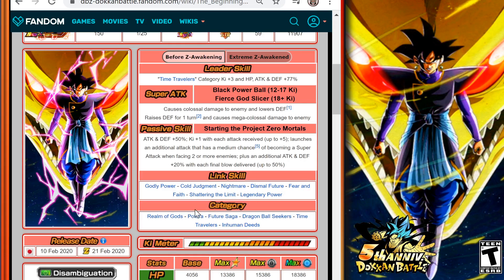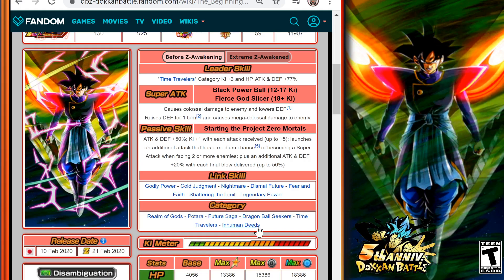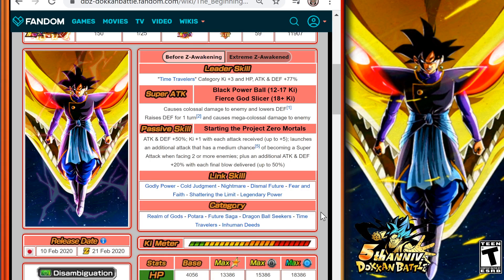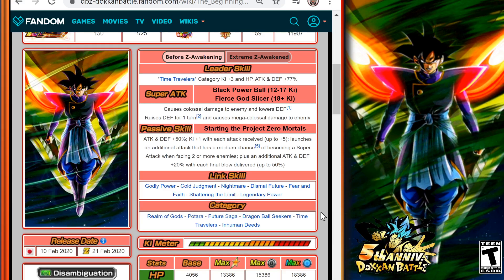His categories will be Realm of Gods, Potara, Future Saga, Dragon Ball Seekers, Time Travelers, and Inhuman Deeds. It's pretty good categories he's on if you need another unit for that category or for things like Dokkan Battlefield.